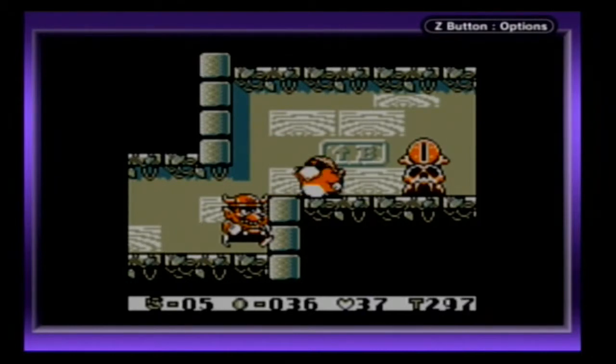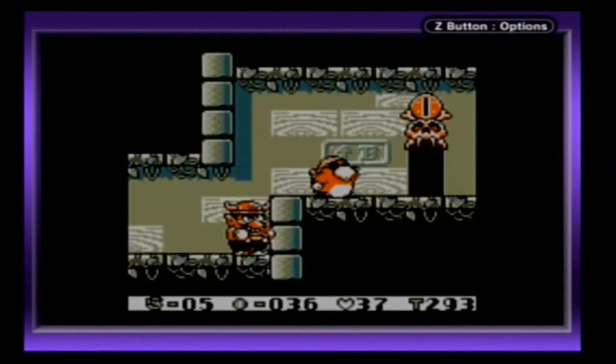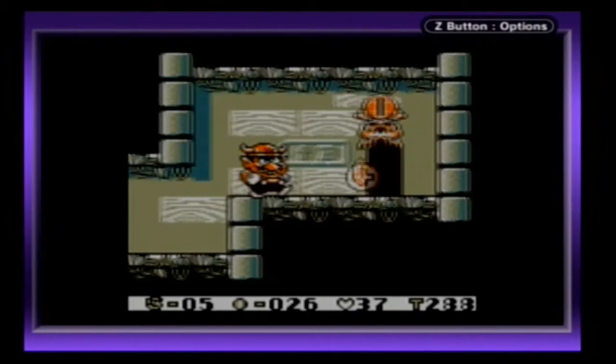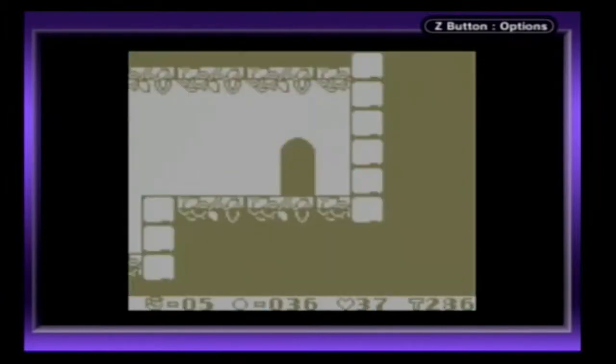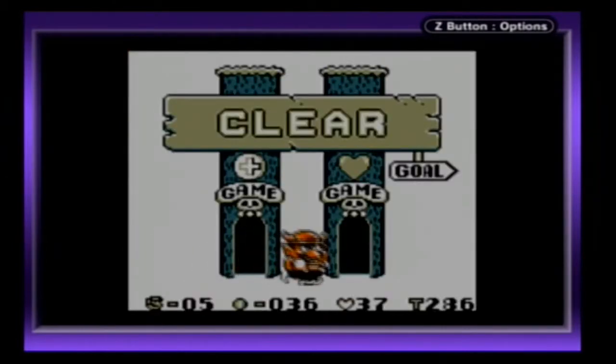We're at the end of the stage now. That is also demonstrating something you need to know how to do: hold up and press B. You can make a coin worth 10 coins. You need that to open up doors and activate checkpoints. You can also use it as a projectile to hit enemies. Or if you throw it and then pick it back up, you get your 10 coins back.